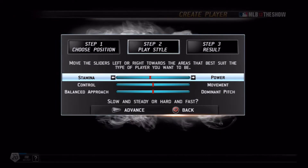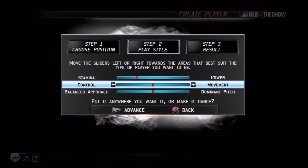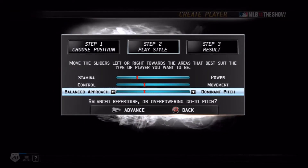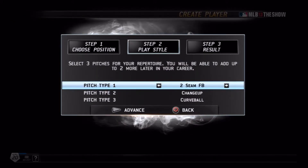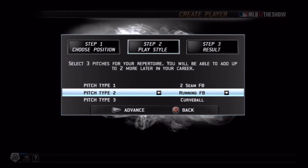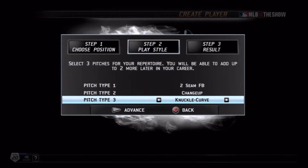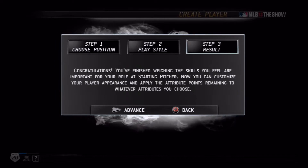I never really had anything overpowering when I pitched in high school. Control over movement — I did not have movement on my pitches, but I could pinpoint, and I didn't have a dominant pitch. I was more on the balanced approach side. My pitch types are going to be two-seam fastball, even though I used four-seam a lot in high school, a changeup, and a 12-to-6 curveball. Okay, there we go — I'm created, there's my starting pitcher.